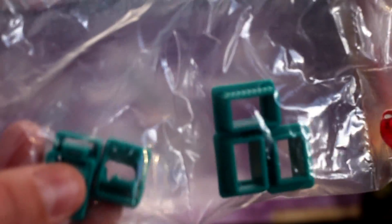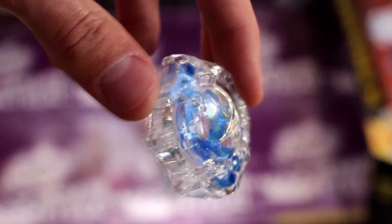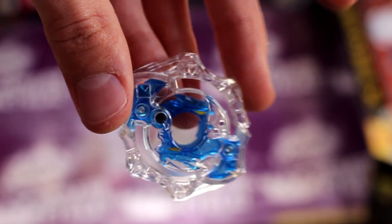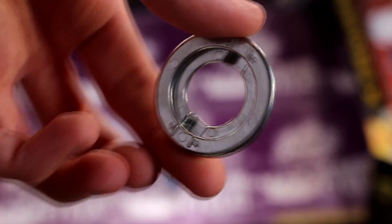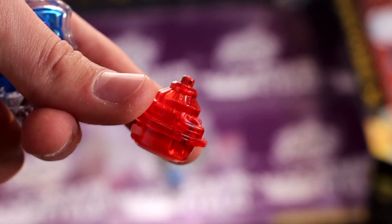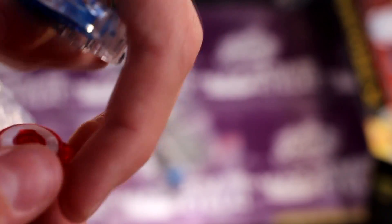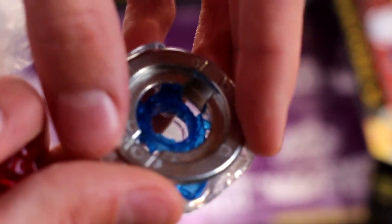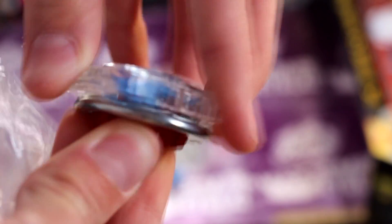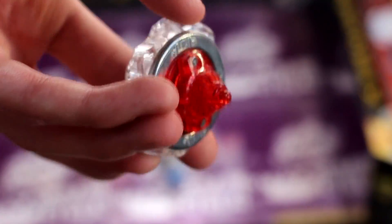So here we have the blue Spriggan and the turquoise clips for the stadium. Let's open up Spriggan. Here is the Spriggan layer — nice and blue. Here we have a brand new Spread, four stars. And here we have Fusion, which is basically a flat spike but burst version. So let's put this Spriggan together. There we go — there's the new Spriggan recolor.